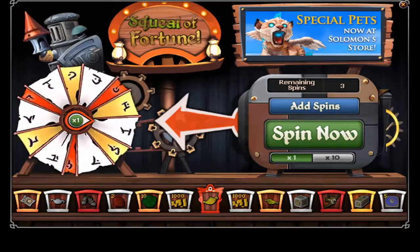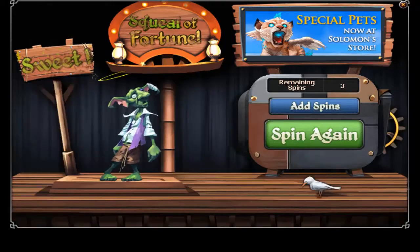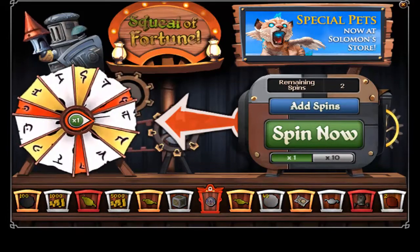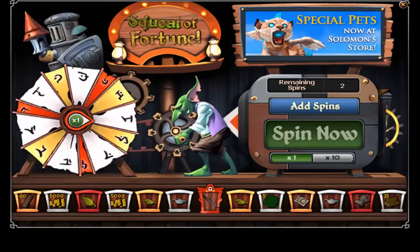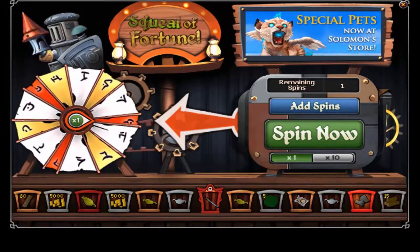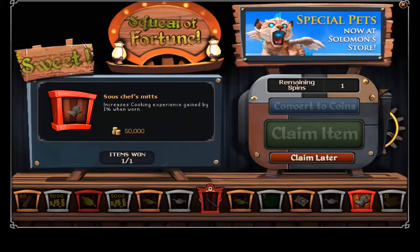Now that we have the wheel of fortune, you can click spin. I actually have 3 spins. I just like showing the spins in case I get something rare — and I got something rare during the tutorial, I believe. I got the soul chef's mitts, which will increase cooking. If I'd converted it to coins I would've gotten 50k.